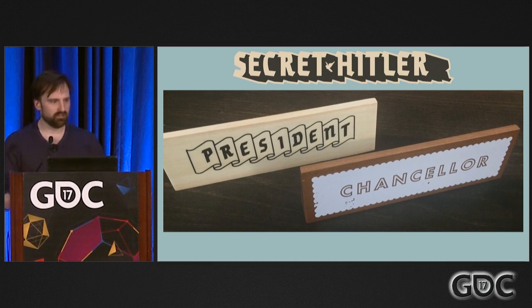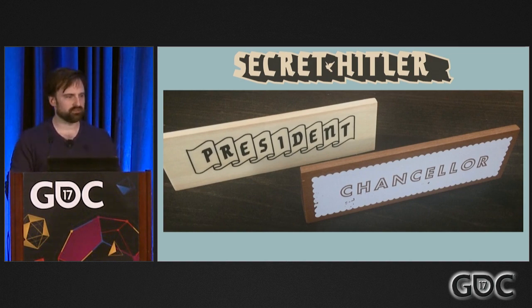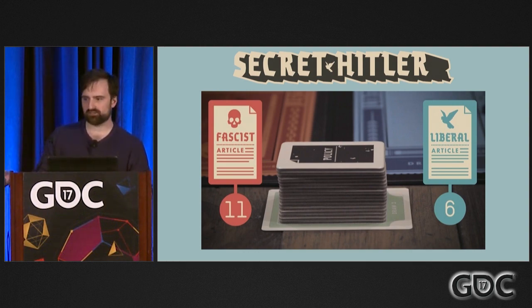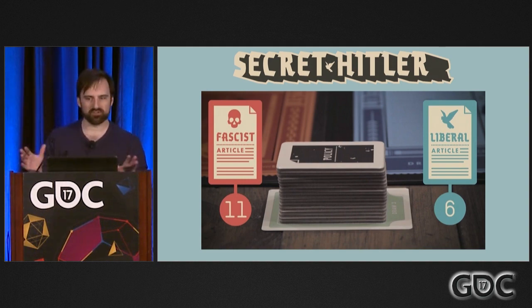Hitler doesn't get to open his eyes in the bigger games, but he puts his thumb up so his buddies know who he is. And liberals don't know shit — just like real life. So the way the game works, every round there's a two-player government: a president and a chancellor. The president placard moves around the table clockwise, and then they nominate a chancellor — they're like a president and vice president running mate. They get to enact a policy, either fascist or liberal. There's a policy deck of 11 fascist cards and 6 liberal cards. The president draws three cards, discards one face down, passes the other two to the chancellor. The chancellor also discards one face down. The last one gets played face up — that's the card everyone else sees and gets enacted. The president gets the most information, the chancellor gets some, and everyone else only knows the card that comes out.